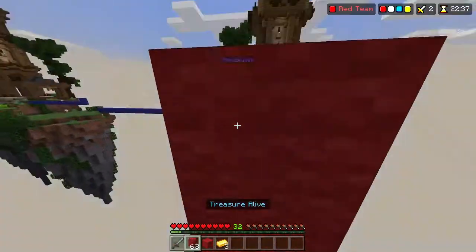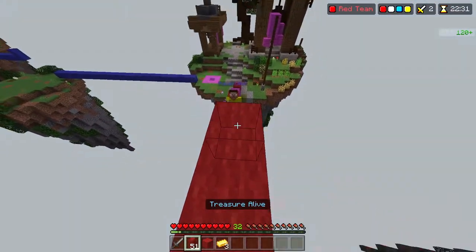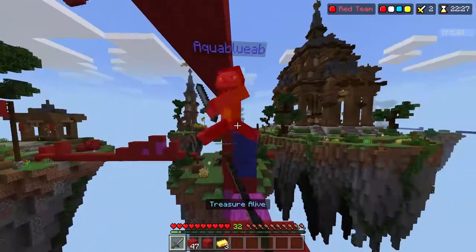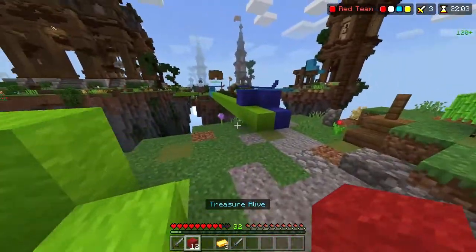This next tip is something that most people don't actually do and it ends up with them losing the game. The reason this is so helpful is because you're actually eliminating a lot of the competition, giving you a much higher chance of winning. So what you're going to want to do is circle the outside of the map and kill everyone around the sides.